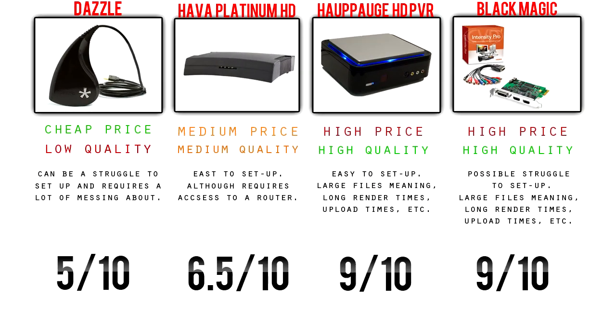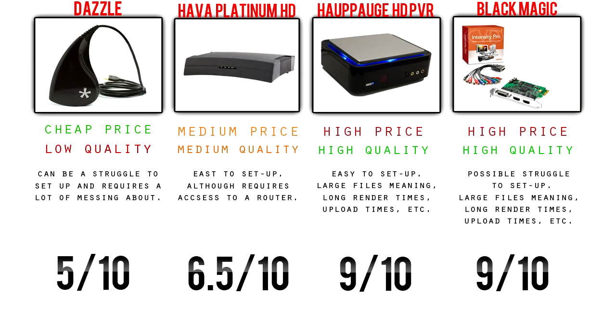The first thing you're going to need is a capture card, which should be on the screen now. On the far left we've got the Dazzle. The Dazzles are very cheap, although the quality is pretty bad, and this is what most people start off with — I know I did.